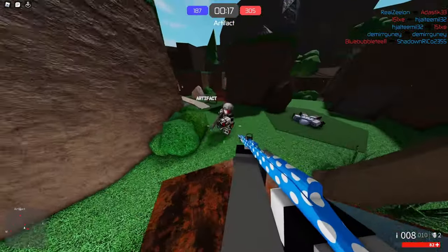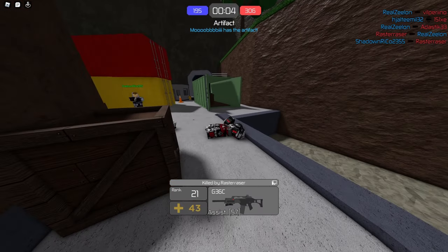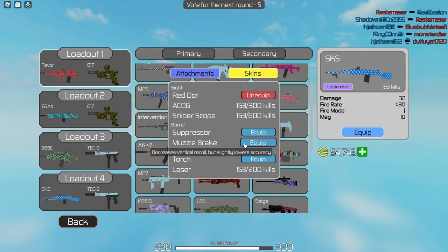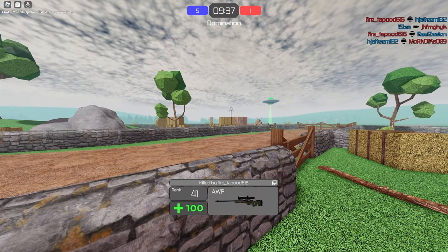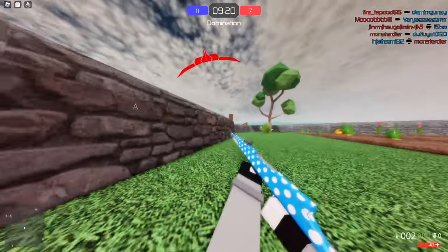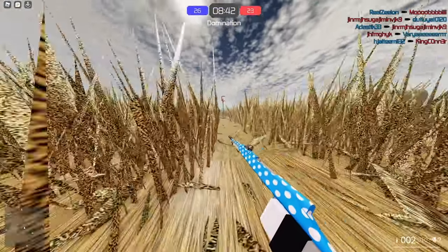I just unlocked the muzzle brake — I'm gonna see what that's about in a second. Let me wait until this round ends, then I can equip it and see if it makes a difference. Muzzle brake — boom. Hopefully it does something. It's definitely more stable, I can feel that. The recoil definitely got better with the muzzle brake, which is honestly what I needed in the first place.